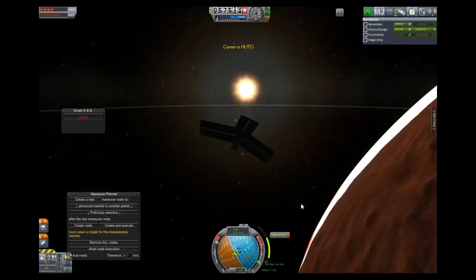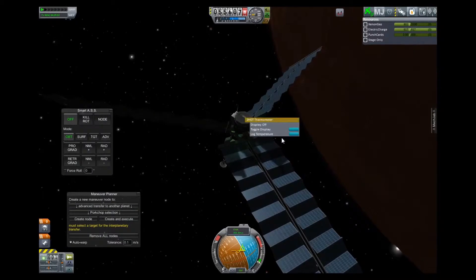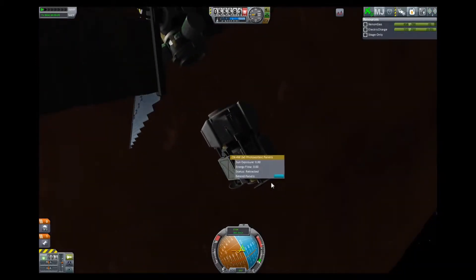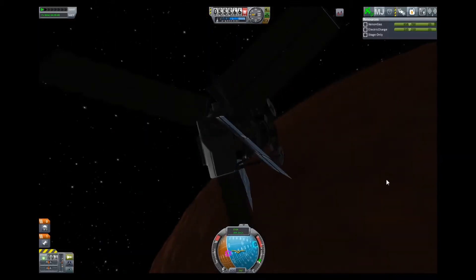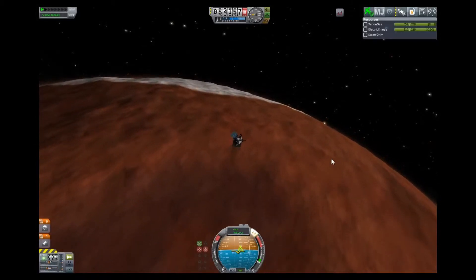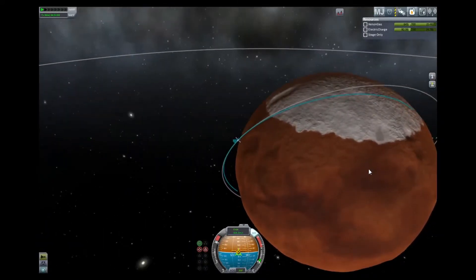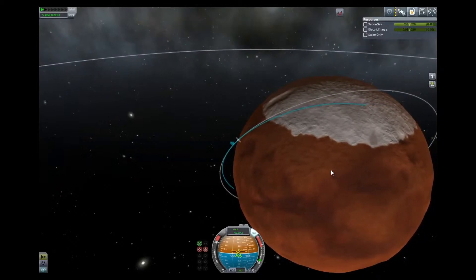One thing you can't really see in the video: I should have braced those docking ports, because when I went into physical time acceleration while doing burns, I could only go to two times acceleration and keep it smooth. Otherwise, with the way it's designed, the docking ports started flexing. But yeah, I'll remember that for next time. Here we've separated the lander, so we've got our communication satellite in orbit — it'll be able to relay the science back to Kerbin.